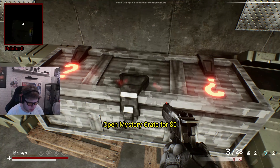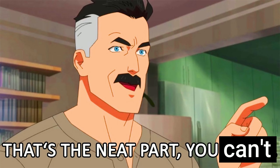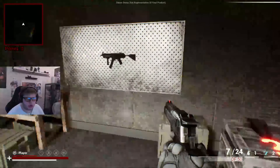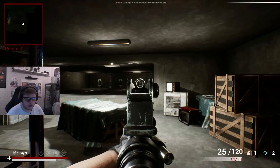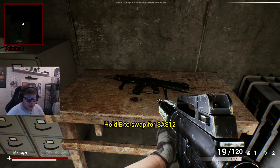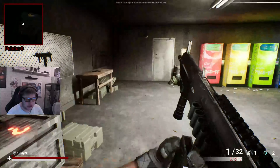I hope you can add in — oh, open mystery crate. How do I open it? The E button doesn't work on this. Oh, here we have a CM-14. Alright, I think we tried out all the guns for the moment.